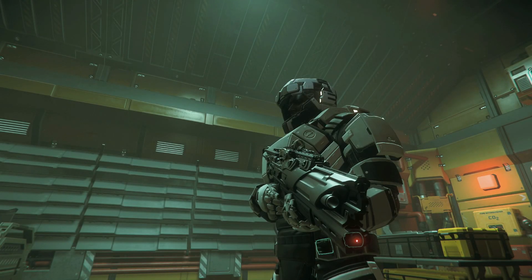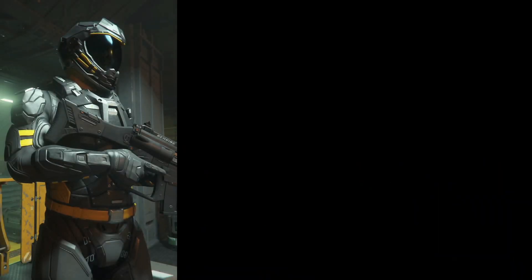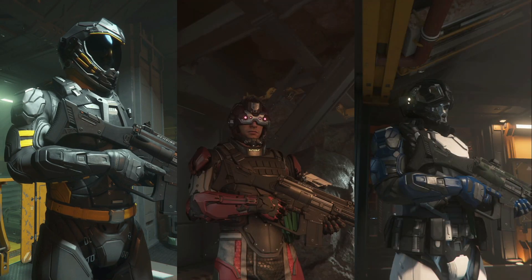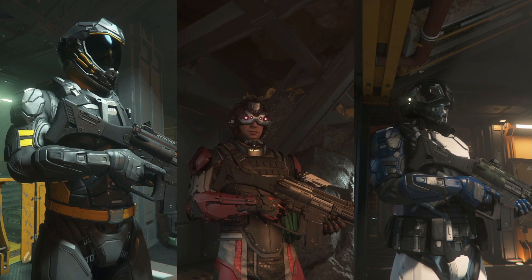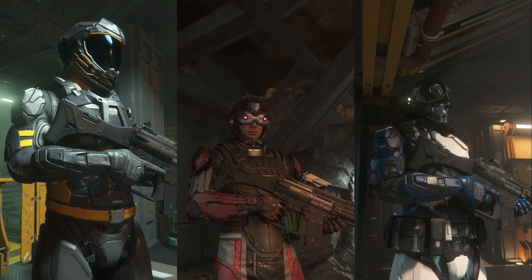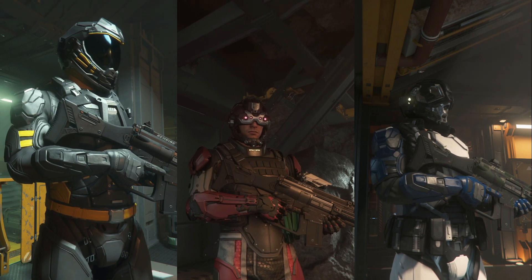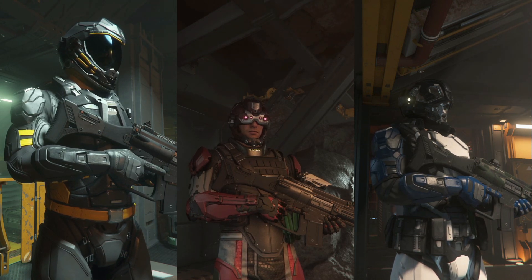In different systems the guards will be wearing different colours. Here on Microtech, all the guards will be wearing some variation of white armour. Taking out the guards on purpose or by accident will leave you as a criminal and without a job, so try to avoid it. In Hurston, security guards wear yellow; ArcCorp are red; and Crusader are blue. Crusader is probably an area I'd avoid at the start — the difference between blue and purple armour sets can sometimes be a bit too easy to confuse.